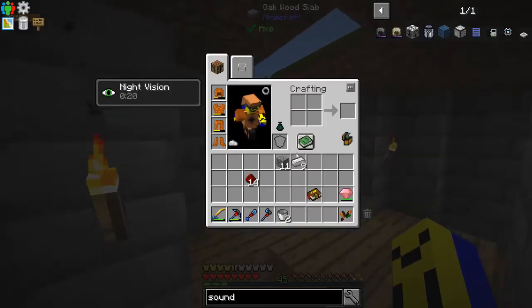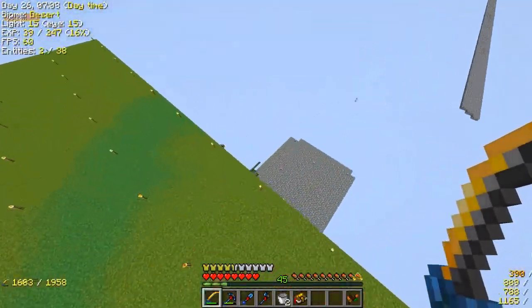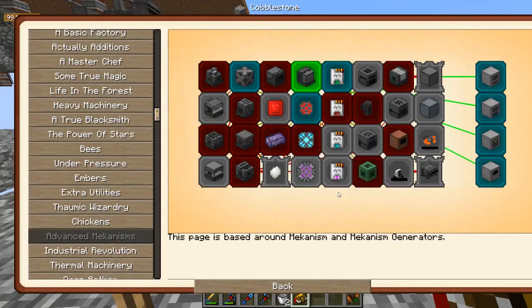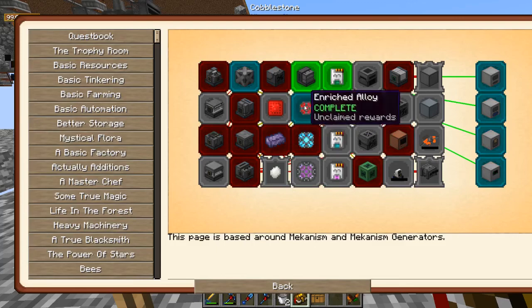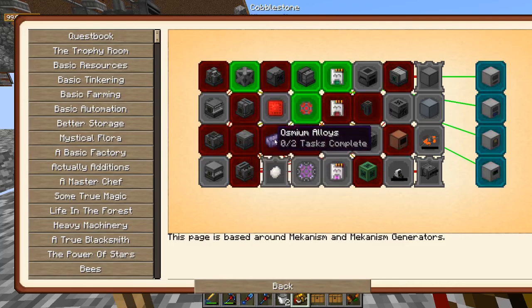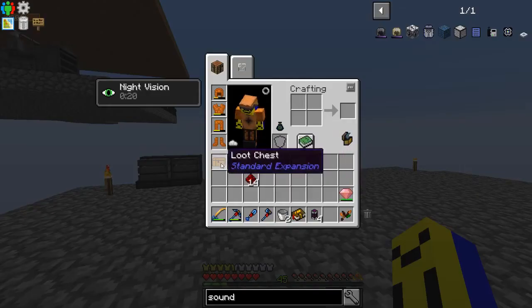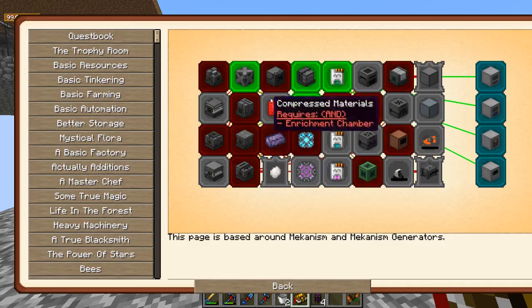We got that stuff done — now we can continue along with Mekanism. For advanced mechanisms, I went ahead and made all these machines. I also went for the basic tier installer, that's how I got the basic smelting factory. And I made a steel casing, which you also need for the basic smelting factory. We played a shield — avoid destroyer and spare five, and chance of pen. Interesting.